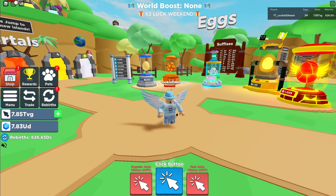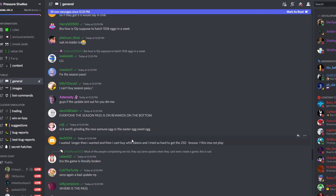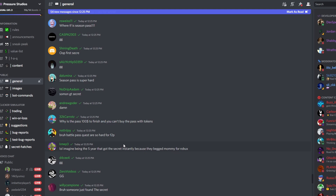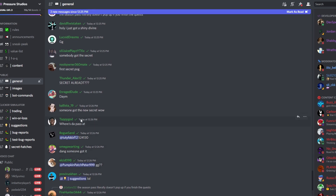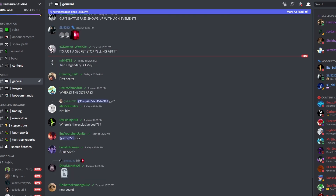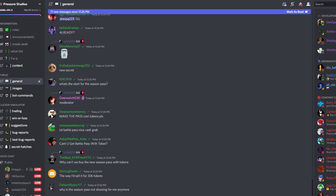Everyone, rewards are on the bottom and season pass is on the bottom. The game is literally broken once again — people in chat are saying it's a bad update. 'Why can't I see the season pass?' Someone says the season pass is super hard to find. It looks like if you completed the side rewards, you don't see the season pass anymore — that's what I'm seeing.